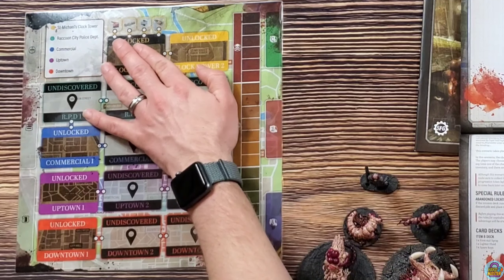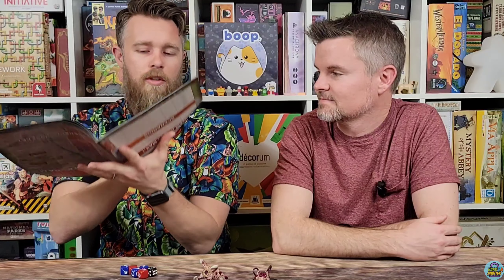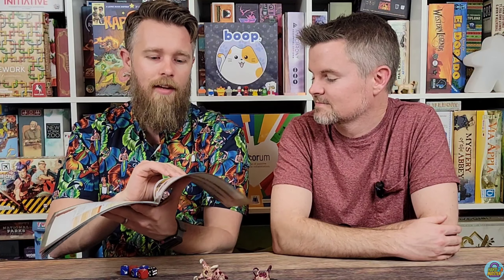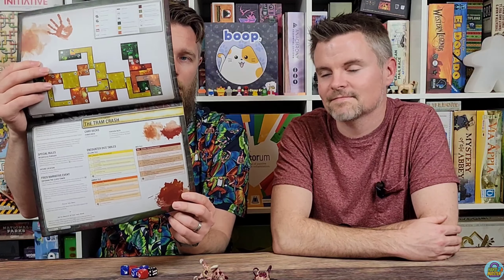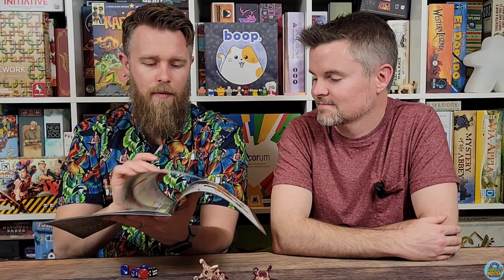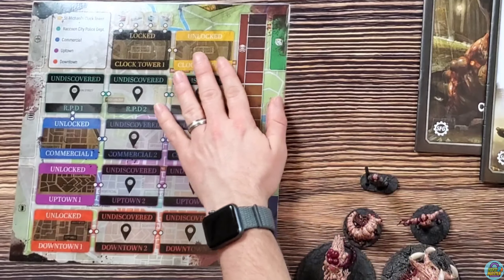You're going to these different locations, trying to find different weapons and items, preserving them, and trying not to run out of bullets and health items, so that you can find those four item Cs to unlock Clock Tower One. Every scenario in here is going to have a new page, and you'll go through based on what's unlocked until you get to the finale, where you'll have the final showdown in the courtyard as Clock Tower Two.